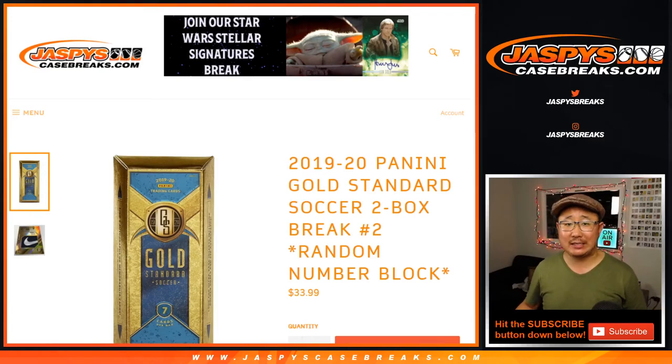Hi everyone, Joe for jazbeescasebreaks.com. Our last break of the night is going to be 2019-2020 Panini Gold Standard Football — or soccer, as they call it over there. Two box random number block break number two.